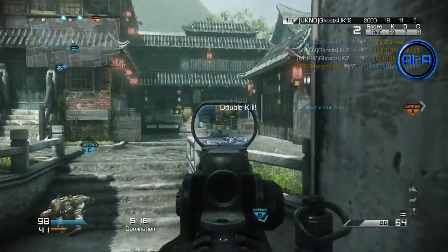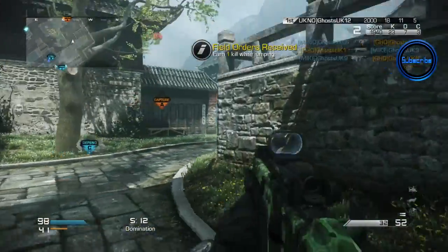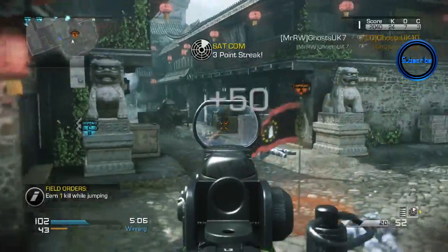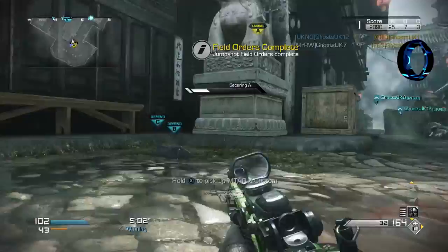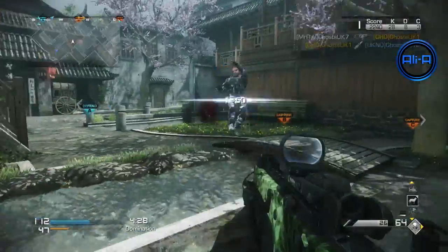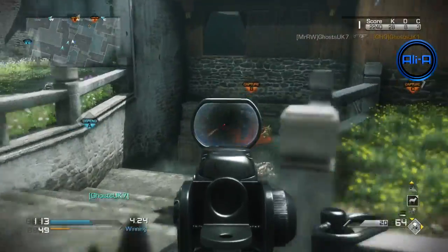I would definitely recommend the submachine gun on this map. Hopefully you can pick up the general layout — as I'm re-watching it I know exactly where I'm going and which part of the map I'm in. Best thing to do is pay attention to the top of the mini-map. I try to show as many streets as possible to give you a good idea of the layout. I know a lot of you guys jump on the DLC on day one. Here we're playing Domination as you can see.